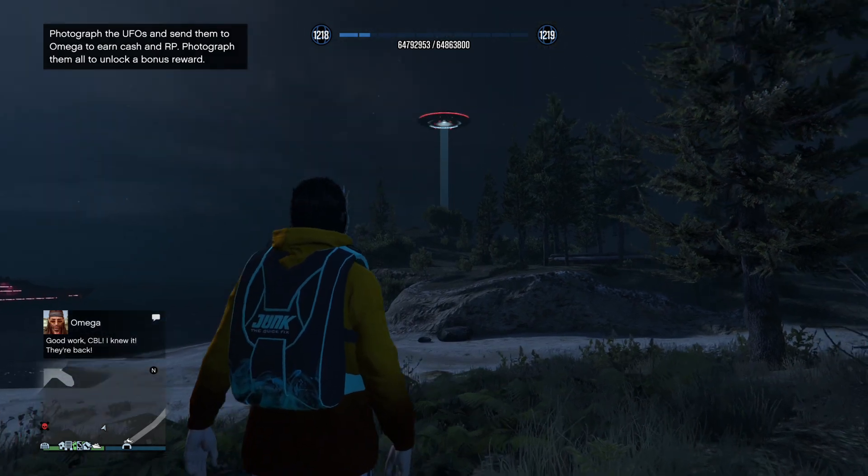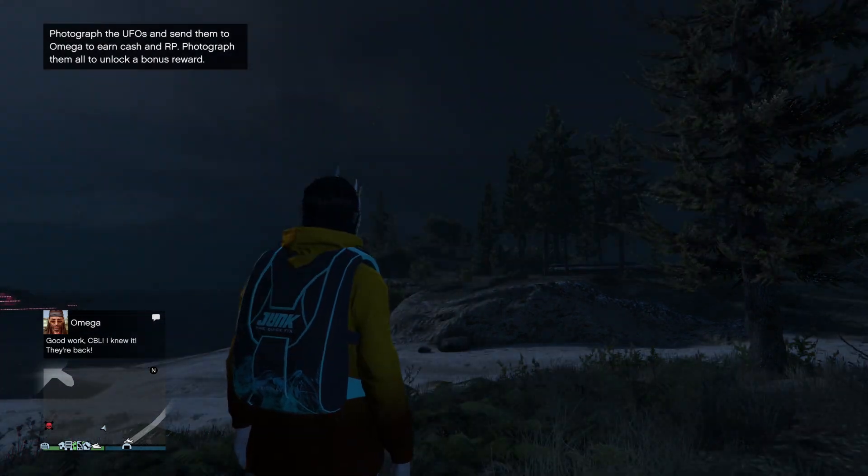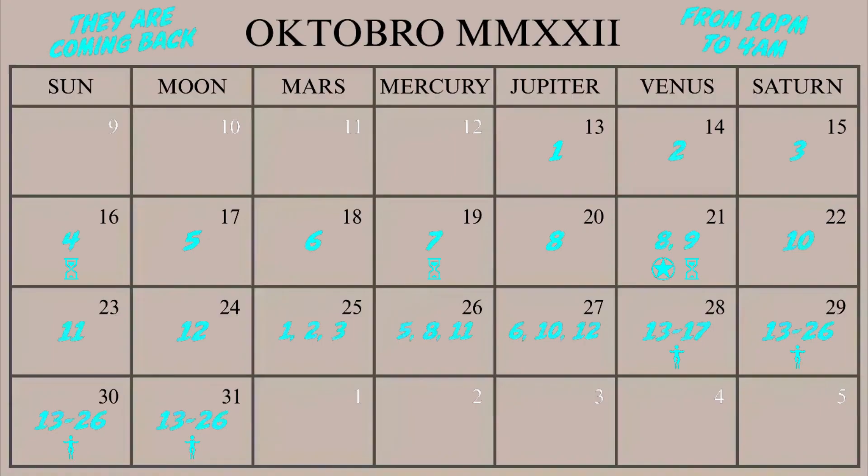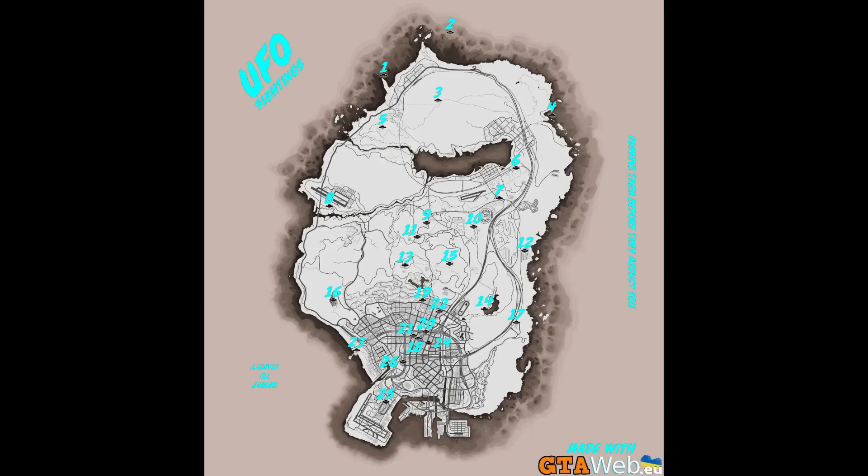However, there's a total of three different UFOs that you cannot possibly miss out on or you will fail the challenge. These UFOs are on October 16th, October 19th, and October 21st. If you want a map and a calendar of where exactly these are going to be, check the link in the description down below or check your screen right now. What you want to look out for is the hourglass icons on the calendar — those are the ones you cannot miss: the 16th, the 19th, and the 21st, which are the 4th, 7th, and 9th UFO.